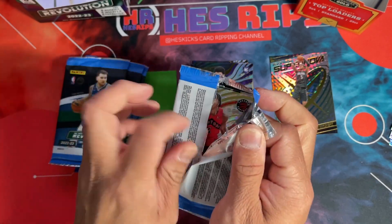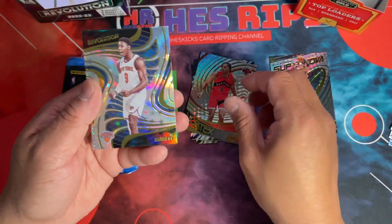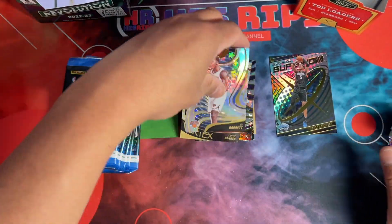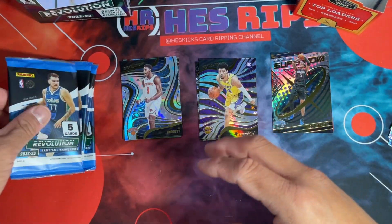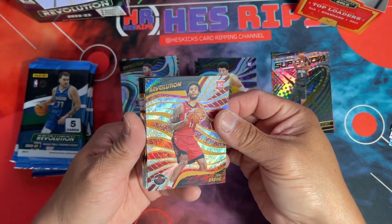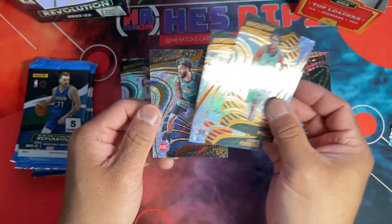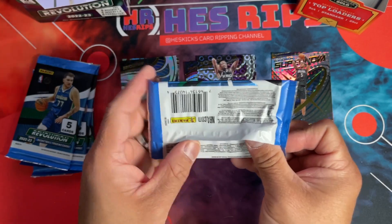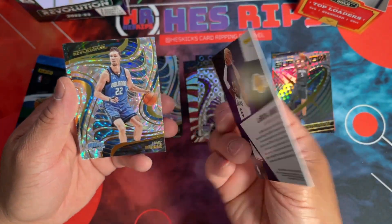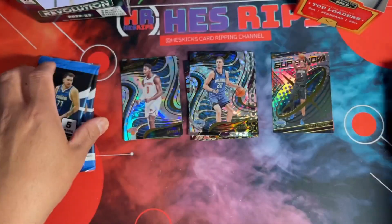So far we got Apollo base, Supernova, and a Vortex. Barrett and Scotty Barnes in there too. More Apollo would be cool — that's what I really want. Some Groove action, Devin, KP, and Saddiq. Goes pretty quick with eight packs. There's a fun-looking Shockwave, and a LeBron, Franz fractal, Zion, and Westbrook.